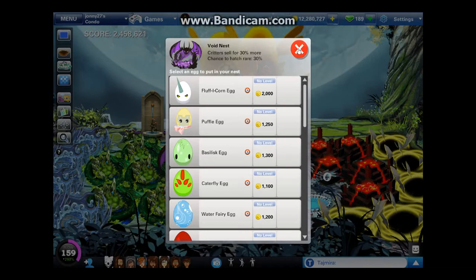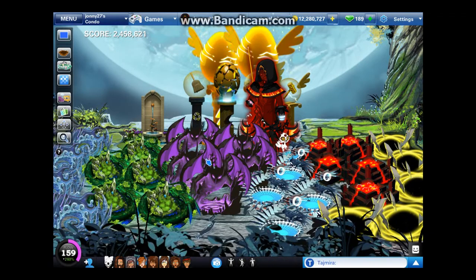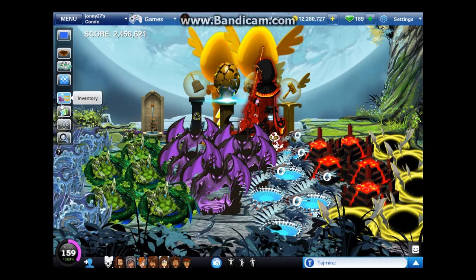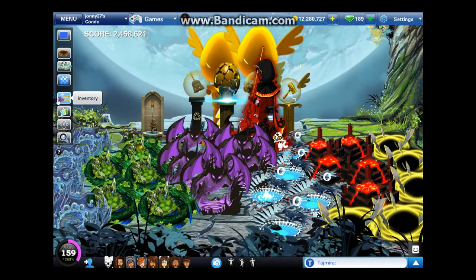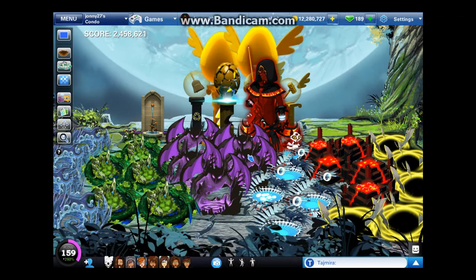And the chances to hatch a rare one — like a white, black, or mutant — are 30%. So 30% of your eggs are going to be white, black, or mutant, versus if you only have a level 1 nest, they sell for 10% more and there's no chance of a mutant. Level 2 is 15%, level 3 is 20%, and level 4 is 30%. So upgrade your nests as high as possible. It does cost gems, but those gems are well spent.